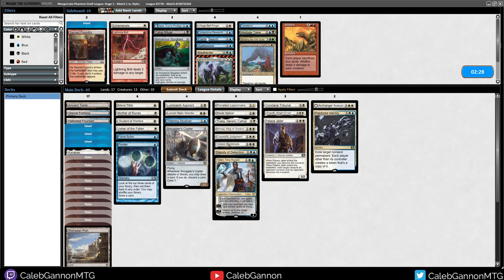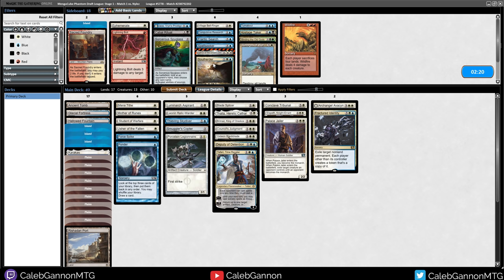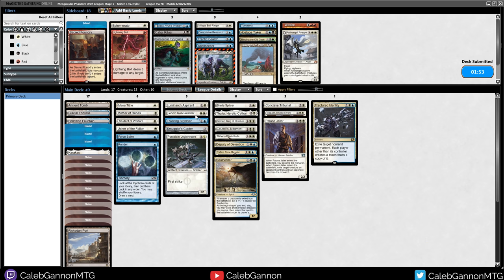Because they're playing reanimator, I do kind of like Soul Herder plus Palace Jailer, but Brimaz just kills them so quickly. We're just fine. I could get rid of Archangel Avacyn for Soul Herder actually - maybe I like that. Just because Avacyn costs 5 and I'm on the draw, I don't want too many 5-drops. We'll try that.